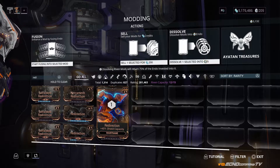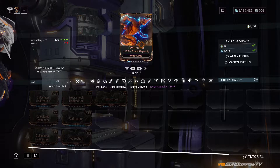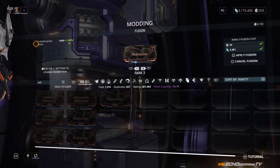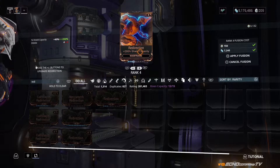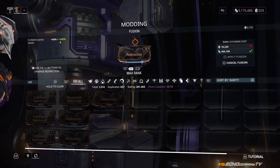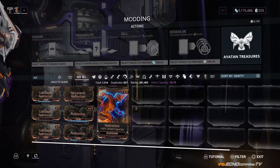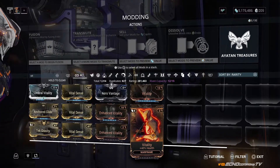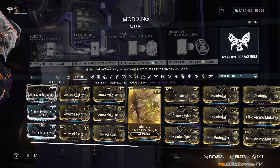If you look at this unranked Redirection — it has no blue lights on the bottom — and you select it and go to Fusion, it gives you the option to use your Endo and in-game currency to rank it up. At rank three it shows the percent shield capacity difference in the top left. At rank four it's 200%, and the higher you go the more expensive it gets — up to rank 10 at around 10,000 Endo. That's how you maximize health with Vitality, shield with Redirection, armor with Steel Fiber, or ability strength and duration for your Warframe.